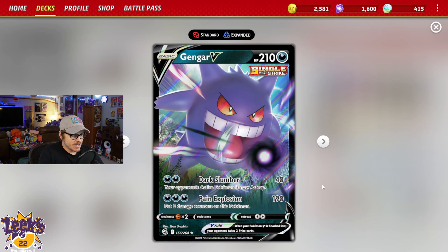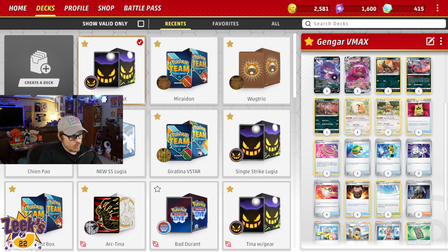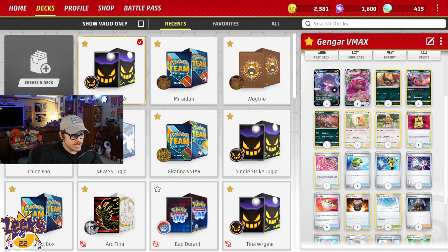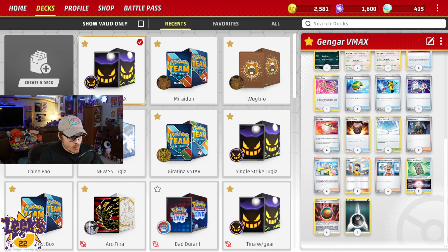You can kind of get by with some of the attacks of the Gengar V, but you're really going to want to be offering some sort of single-prize attacker. Houndoom can also kind of come in if it needs to. We've got one Super Rod, four Ultra Ball, four Urn of Vitality — which I think is a good call. This exact 60-card list is from Gabriel Smart, thanks and shout out to him. He initially had two or three Urns, but four feels very, very good. We've got four Path to the Peak as well.